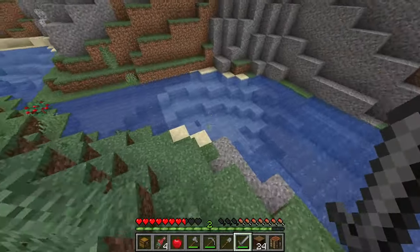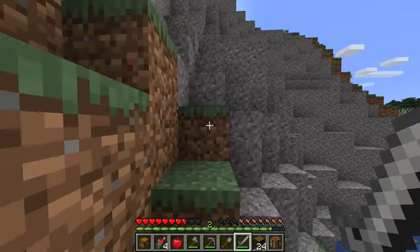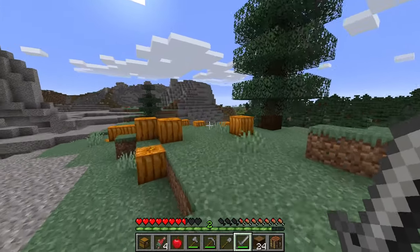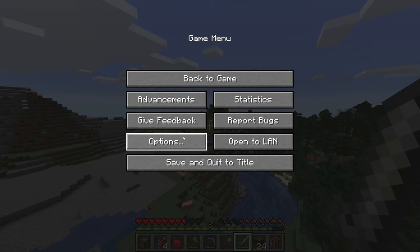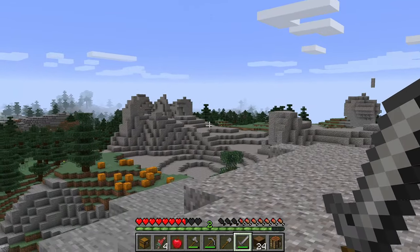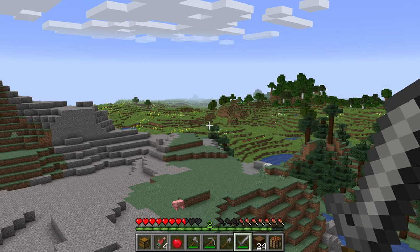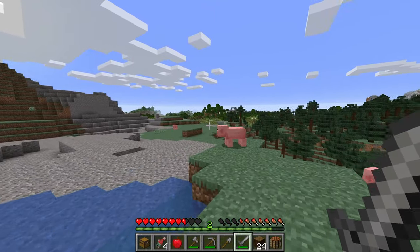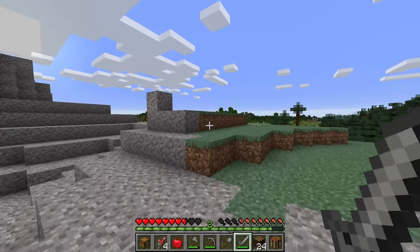The next tip I have could be a make or break for surviving the night: finding a village. If you're having trouble surviving your first nights in Minecraft, a village could mean the difference between life or death. If you have any high points around you like a mountain, climb to the top, go into your settings and lower your FOV, then scan the surrounding area for villages. A village could have a bed, food, light that keeps monsters away, and shelter. To increase your chances, raise your render distance — although this might introduce some lag.